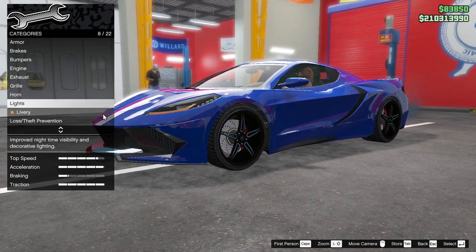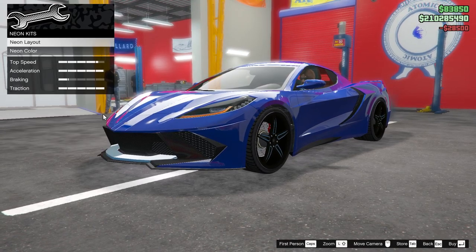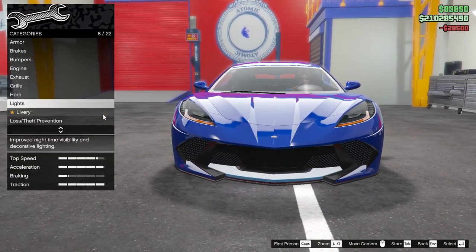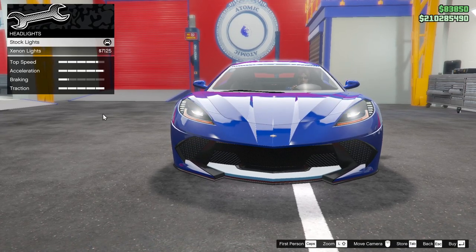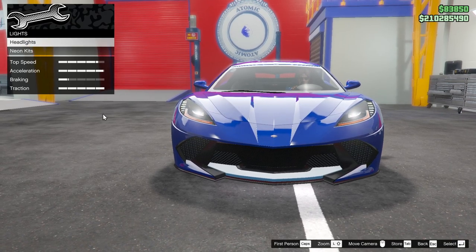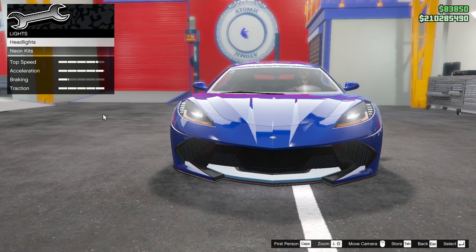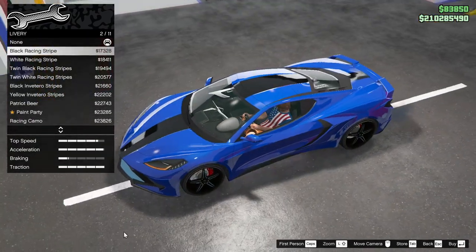Let's put the neon layout — front, back, sides — on just two. Do we have a full option on lights or can we put something on? I'm not going to spend the money on this until I can maybe get into the arena. I thought you could get the arena lights here but I guess you can't. Livery — okay, we can get the black racing stripe.